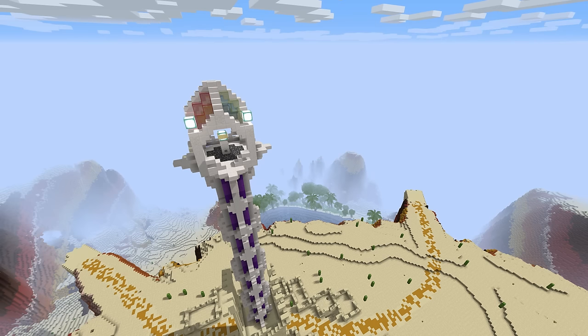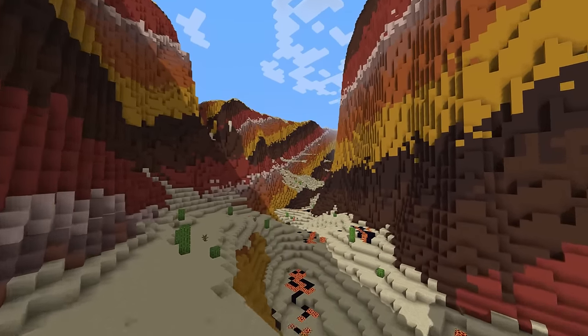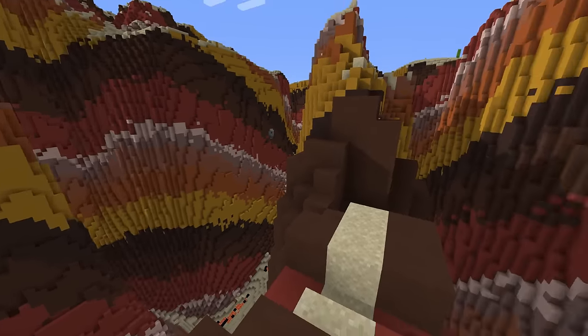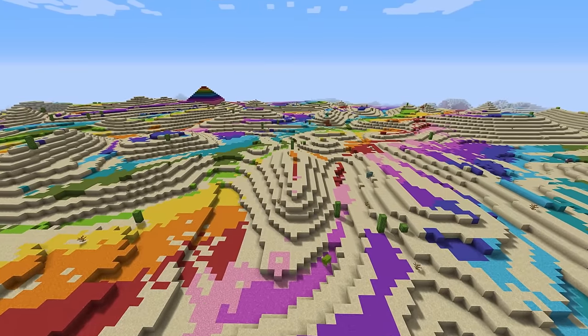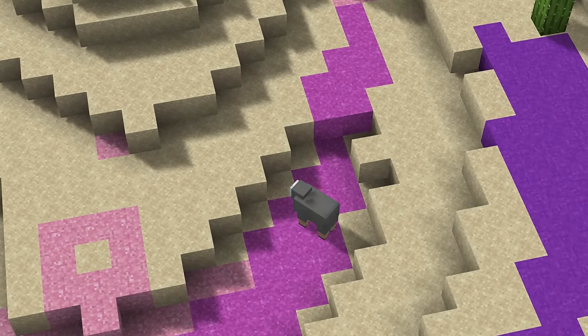Next up is Anir Najor. If you fall off any part of this map, you'll turn into a sand sandwich. This is not your typical mesa biome — its canyons are really deep. If your computer can handle the render distance, I highly recommend turning it all the way up for this area. Oh, and there's also a rainbow desert with rainbow sheep.